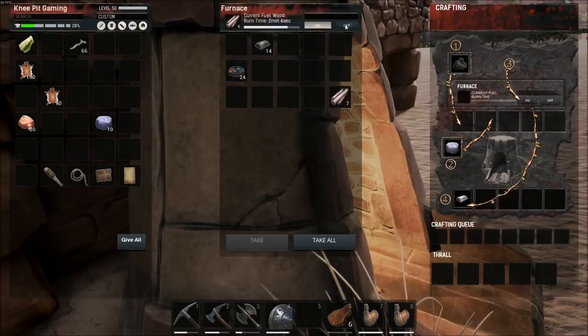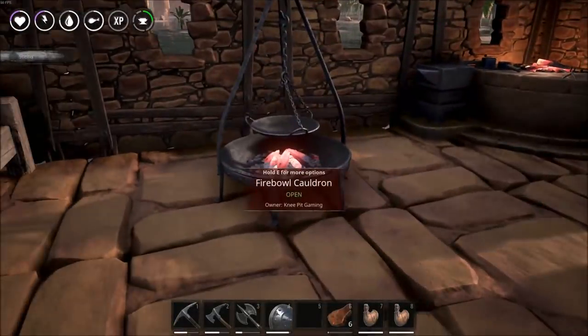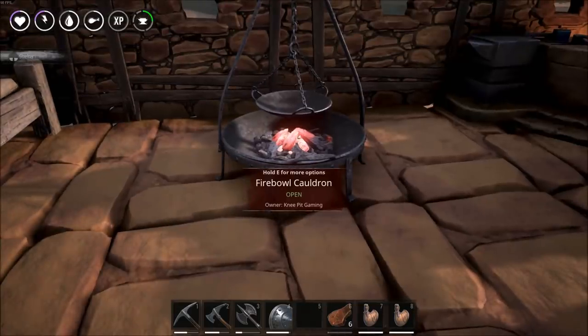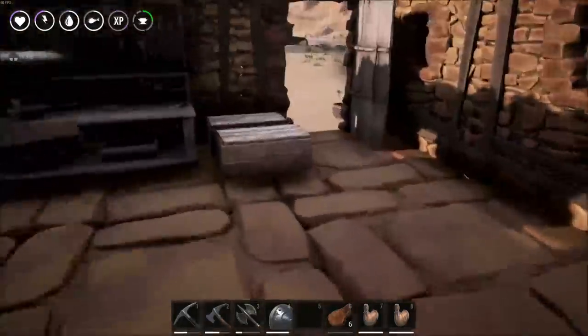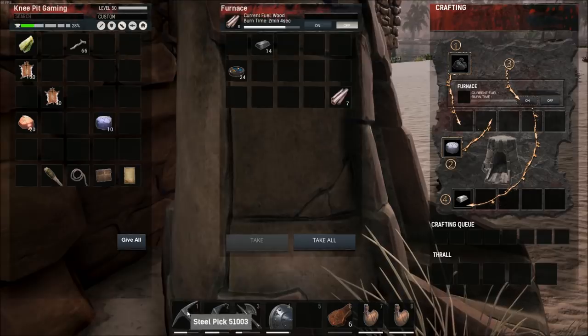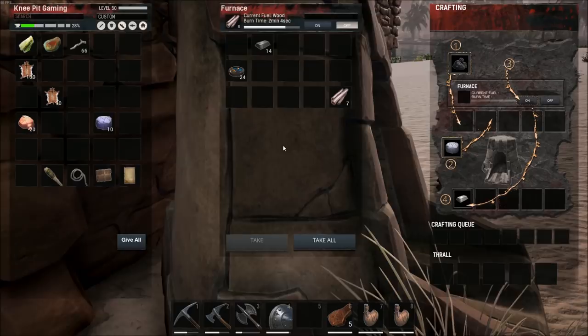That's how you get to steel. To recap: start by obtaining brimstone, either by killing rock-nosed animals or going into a cave and finding the yellowish substance — it really sticks out and is easy to find. Create a Firebowl Cauldron, then inside the cauldron put your brimstone and tar to create steel fire. Add the steel fire to the furnace along with iron ingots to finally create your steel bars, which you can use — as you can see in my toolbar — to make a steel pick, a steel pickaxe, and a steel battleaxe. There's also nice armor to be had once you get into steel. Thank you for joining me, hope it was informative, and stay tuned for more Conan Exiles.